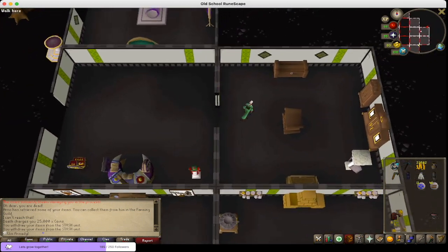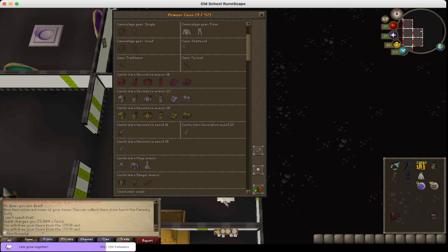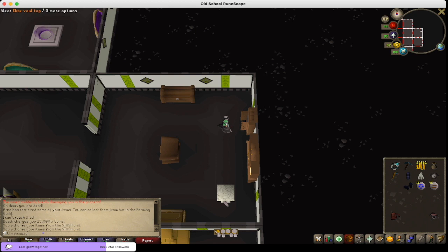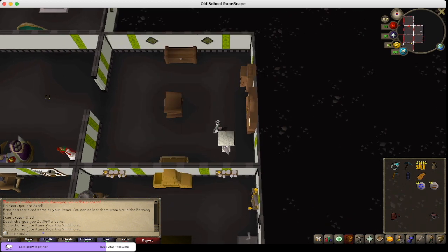I can store treasure trails. I can store holiday events or rewards. I can store my full void, my Prospector set, my full Guardians of the Rift set. So we're going to take the void set out and we can get a cape. I have all my skill cape, my fire cape, my mage cape — everything.